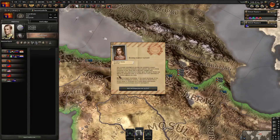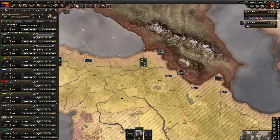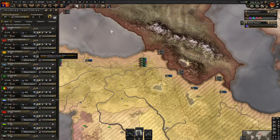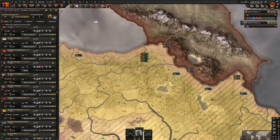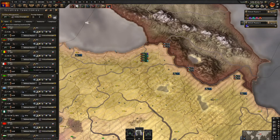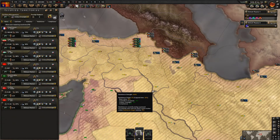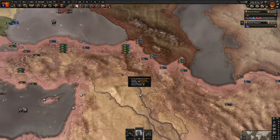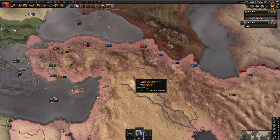This is really weird because Kurdistan is not showing up in the release nations menu. I would like to free Kurdistan, but I have no idea why it's not showing. I did this achievement as the United Kingdom before and was able to get it with no issue whatsoever.